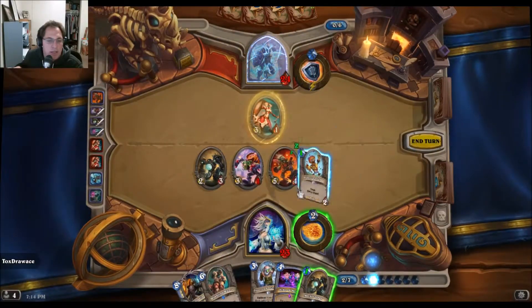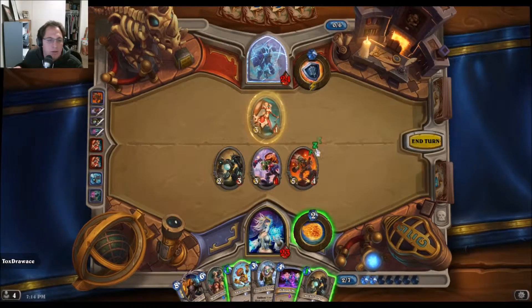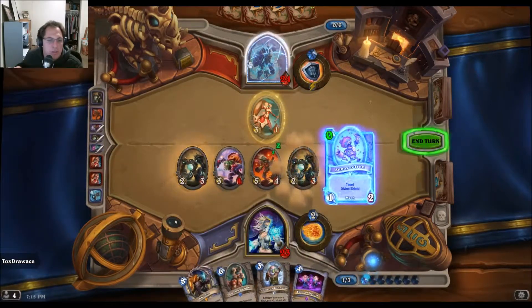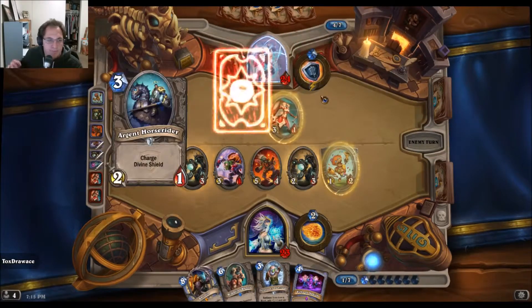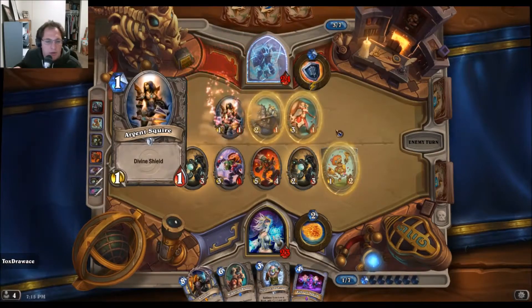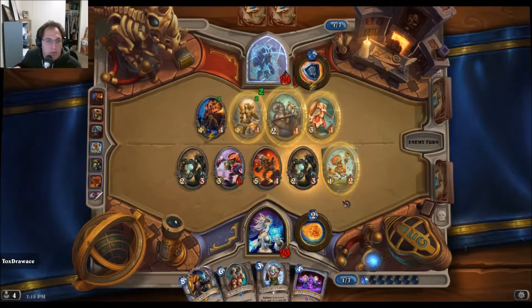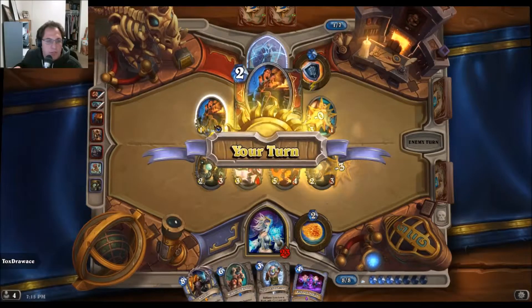She can trade into that. Oh, I can't ping and do that. That's okay, let's play both of these. She'll have to trade into that and I can ping next turn. The cavalry's here — the light protects me. Wow, okay — Armor made to fit!